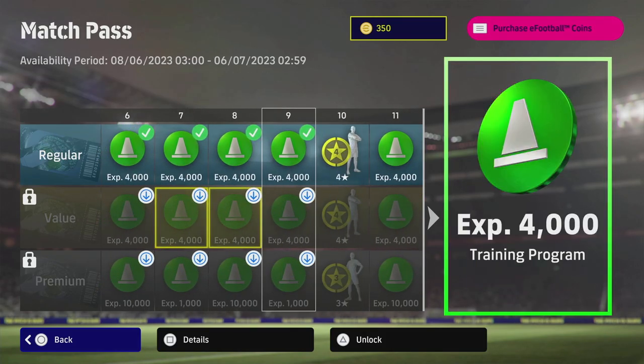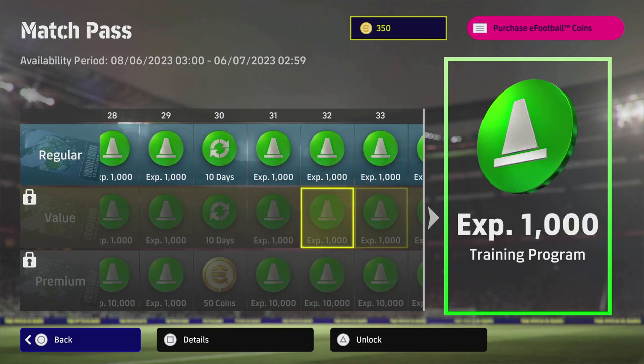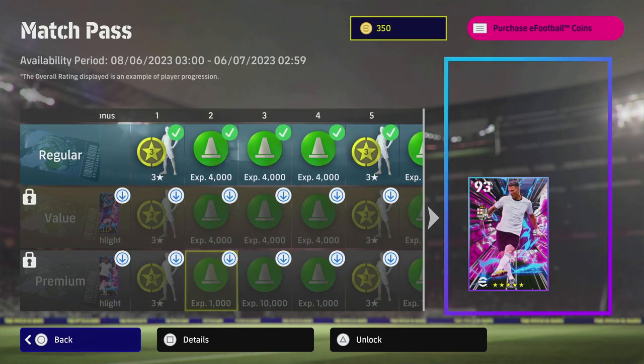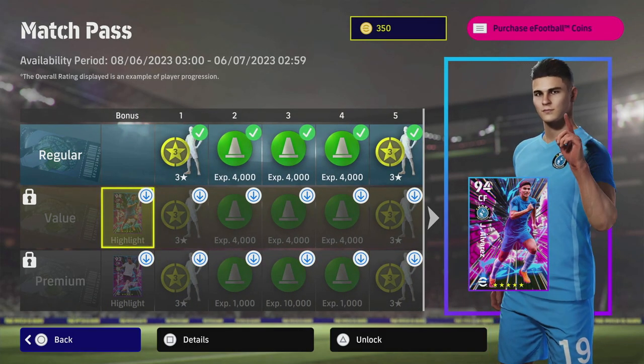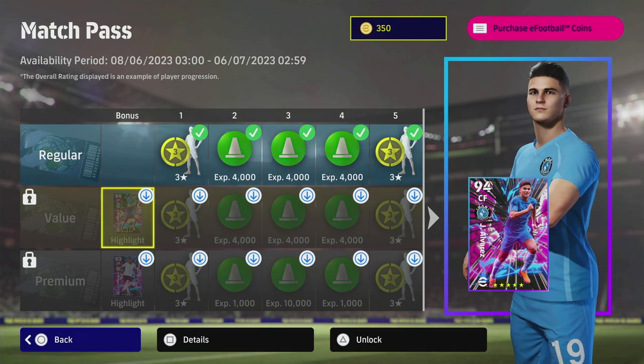With the value pack you unlock a lot of extra stuff. As you can see, you get 50 coins, another five-star, 200 coins in total back. I have videos up on Match Pass covering what they contain. The biggest draw of the value and premium compared to the free regular one is the bonus card that you get with it.